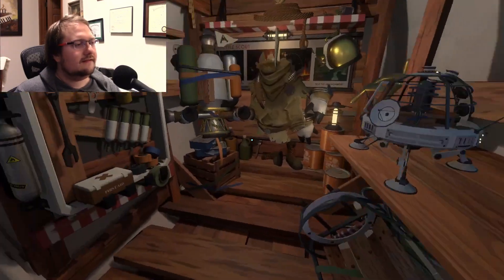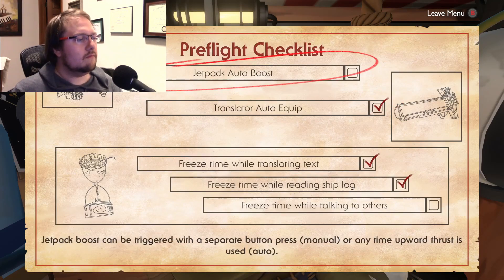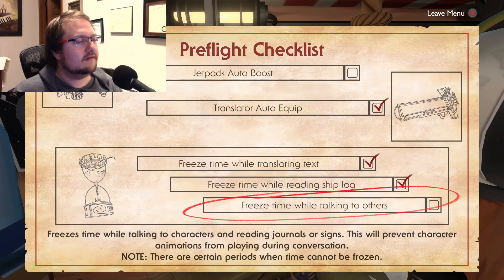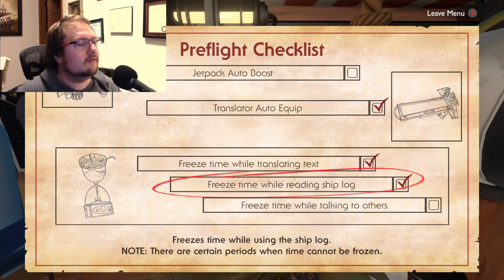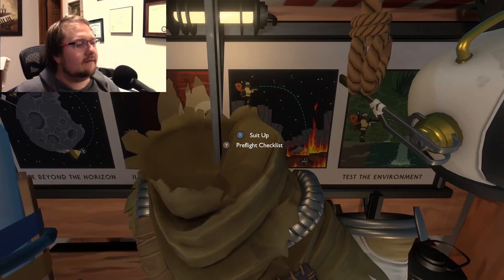Checking out some game settings — there are options to freeze time when talking to others, freeze time when reading the ship log, and freeze time when translating text. I'm just going to leave it on automatic for now.